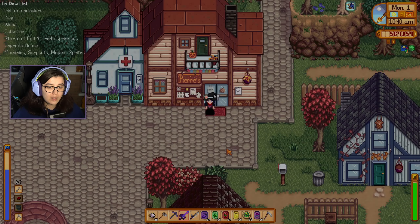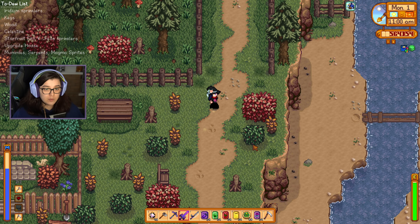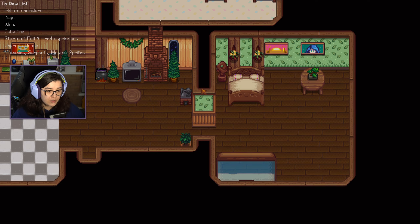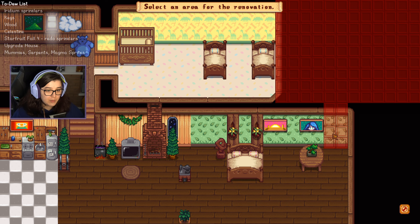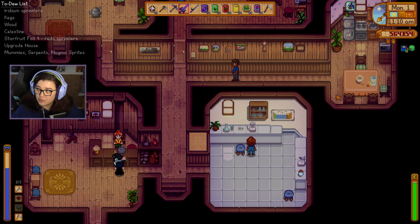Whilst we're out we'll go and get Robin to start our next house upgrade — our final house upgrade actually. And perhaps we'll get her to add the rooms as well. Hi Robin — make house renovations. So we're going to open the bedroom. We want to add the southern room and also the corner room. Is that going to be a problem? No, we're good. Usually I have a painting in that corner and that causes issues, but we're fine.